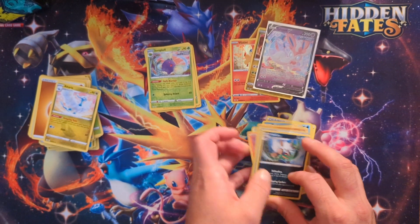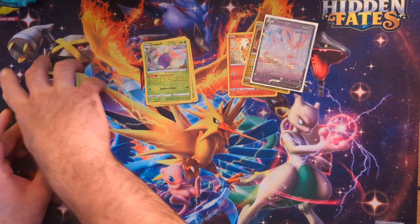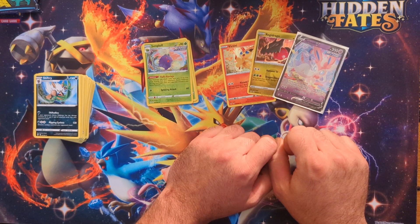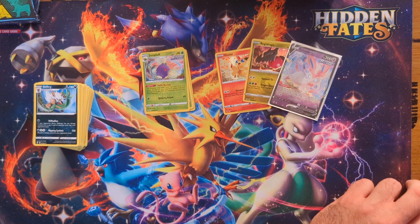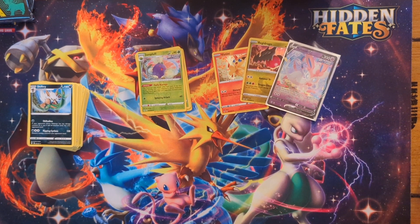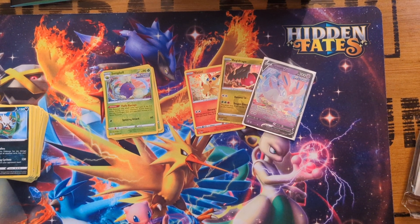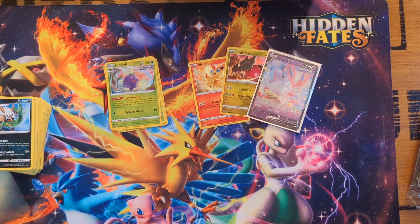There was definitely not a Moonbreon in that ETB. That was totally not worth opening. But I do love Evolving Skies, so it's fine. That's why the other two are staying sealed. Gotta love it — burning money like it's my job.